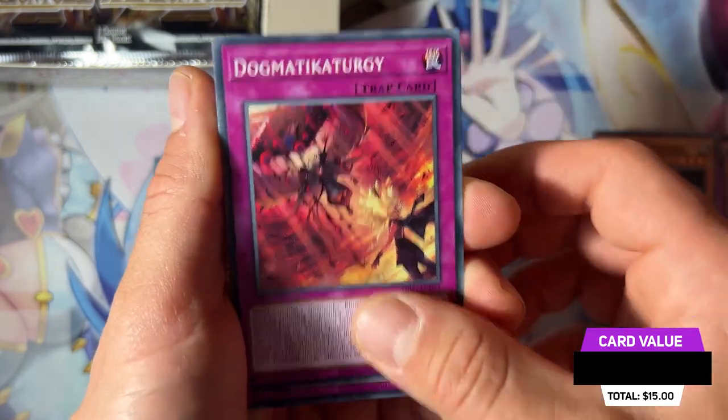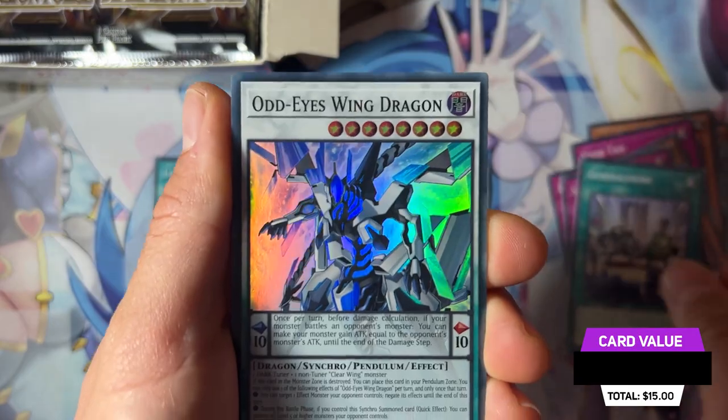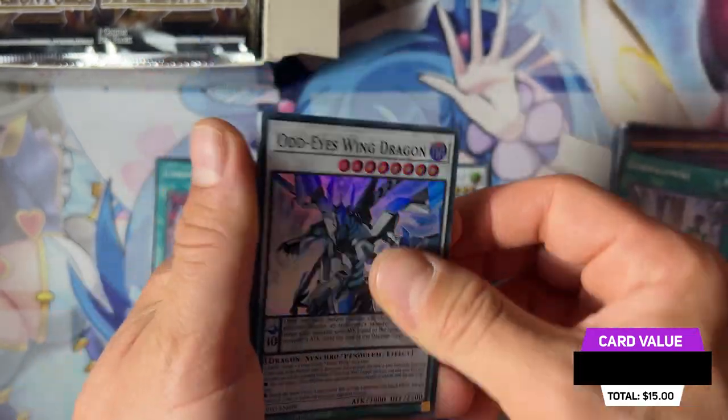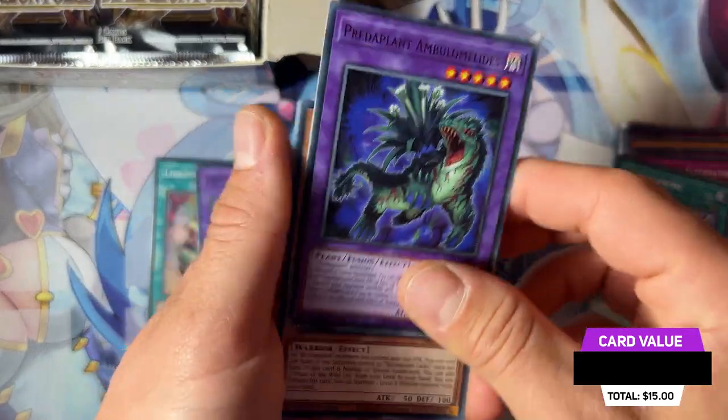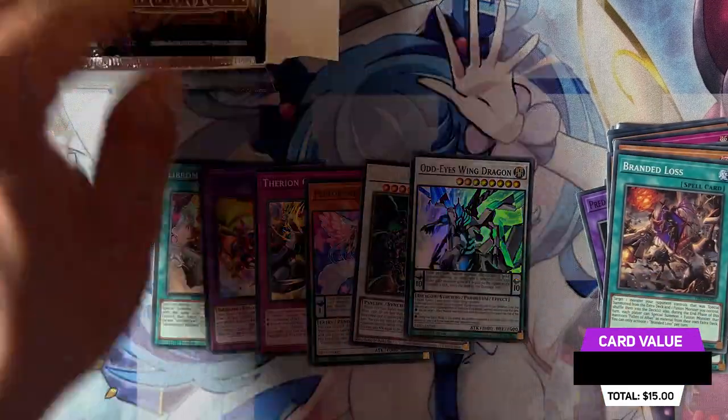We have Scarecrow here, Dogmatika Scarecrow, General Rope, and Oda's Wing Dragon. That's another super rare — no secret or ultra rare progress so far. We have one secret rare and five super rares at this point.